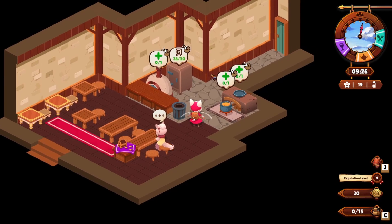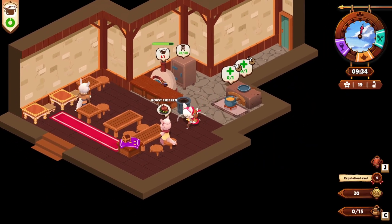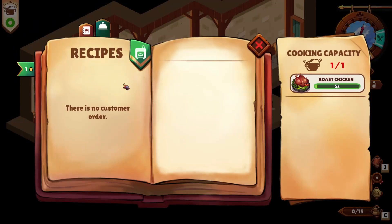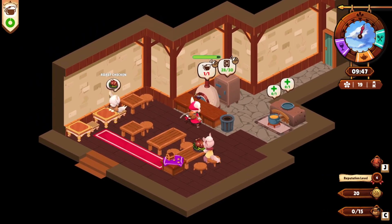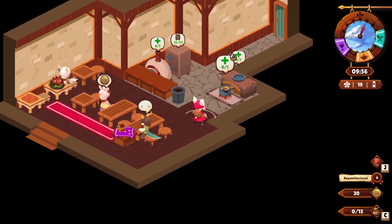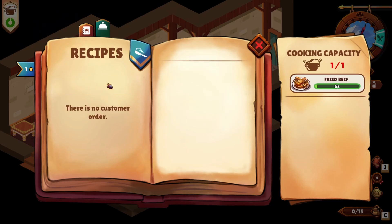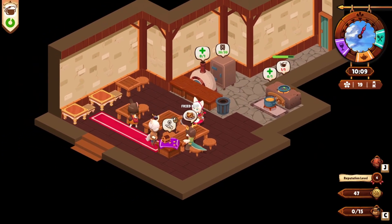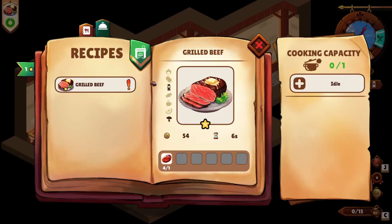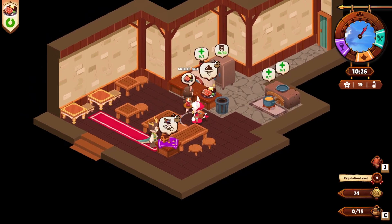I looked into things a little bit and it turns out the nobles like the roast chicken. Already seeing some new dishes pop out. The nobles like it if you deliver their dish to them, while everybody else is willing to get up and get it themselves. From what I understand, the nobles are dressed a little bit more nicely. I'm excited to see how this all goes. Now we've got fried beef - another dish I have not been able to make before. Now we'll be able to make multiple dishes at once coming out of all these different vessels.